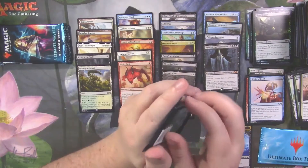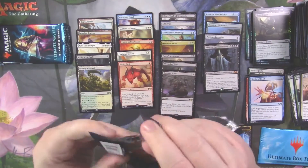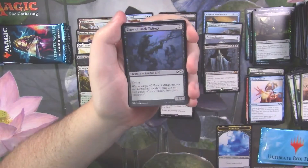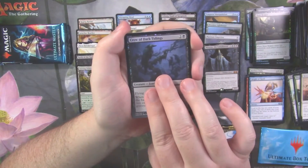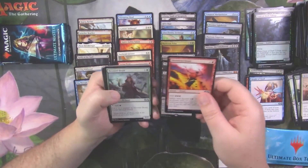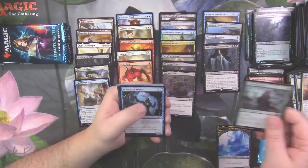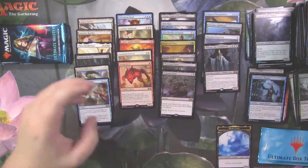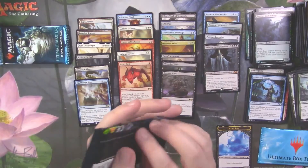We've got four packs left. What are we going to see? Drake with a foil Crow of Dark Tidings. We've got Dig Through Time as our rare. Desperate Ritual, a good uncommon. Devoted Druid, also a good uncommon. Laboratory Maniac, also a good uncommon. That was a pretty good uncommon pack.